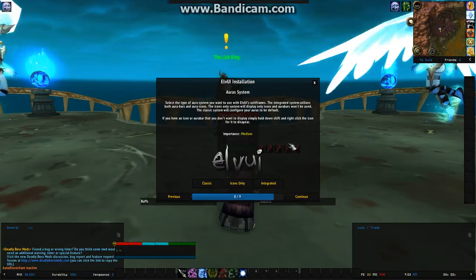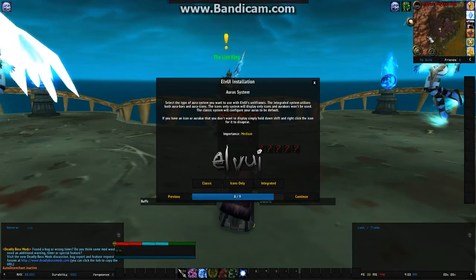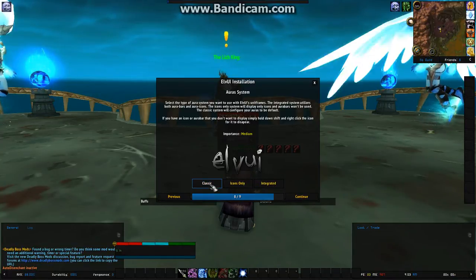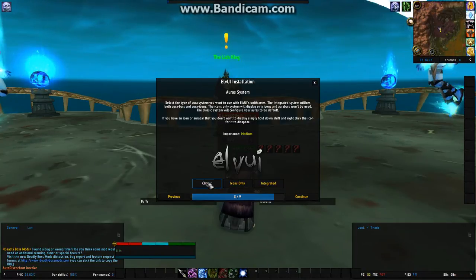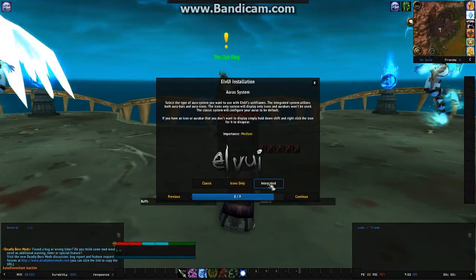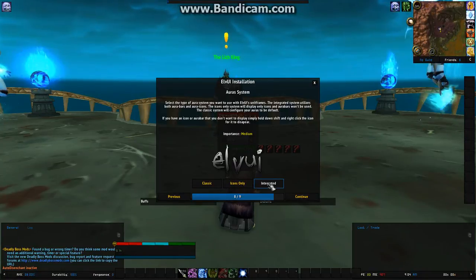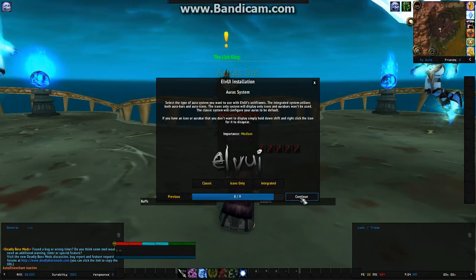Now this is important: if you click Icons Only, that controls how you see different buffs on other players. If you want to mouse over a person and see what mount they have — to see the name of the mount — you'll want to pick Classic. If you pick Integrated, it disables and filters out those buffs, so if you mouse over a player you won't see their mount buff. I always choose Classic because there are certain buffs I still like to see on my target.